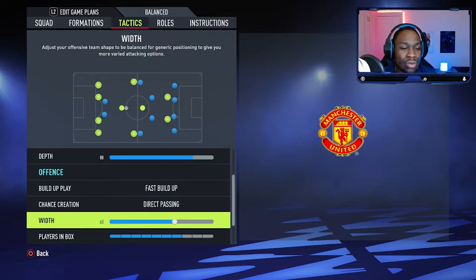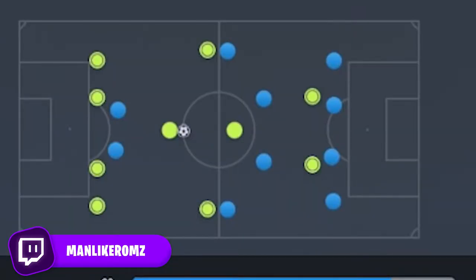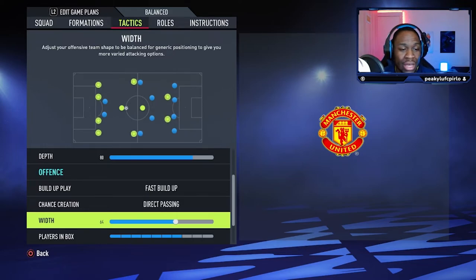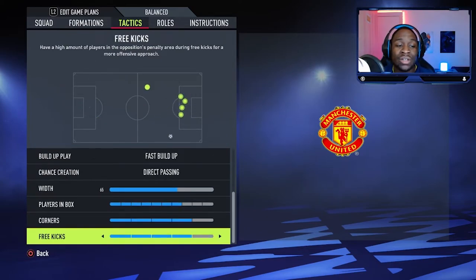Looking at the screen now, going with 60 width looks a little bit too narrow. We can go in between and go with a width of 65 — the yellow dots on screen aren't too wide but aren't too central either. So we might just change that. In regards to players in the box, we've gone with seven, four on corners, and four on free kicks.